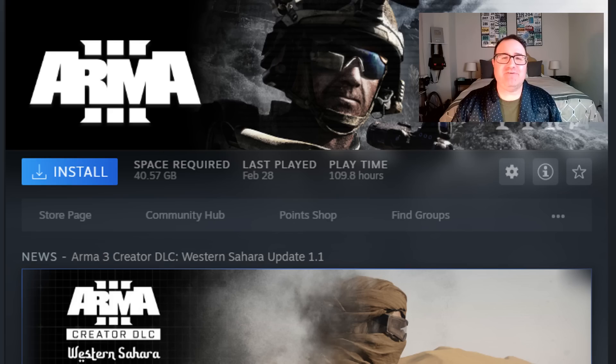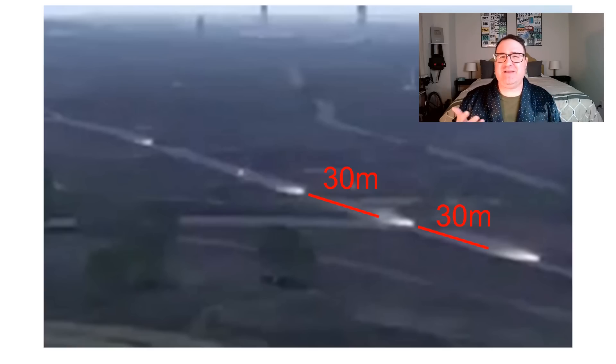This is very obviously from the game Arma 3, but even if it wasn't, let me show you some things that pop out at me. The first is that these tanks are way too close. This one is okay, but these aren't. On a convoy, you want between 100 and 200 meters between vehicles. A Russian T-72 is 9.5 meters long, so maybe we're talking about 30 meters between vehicles here.